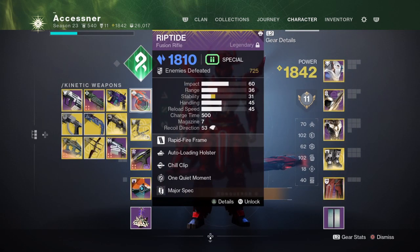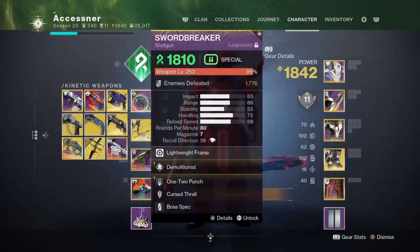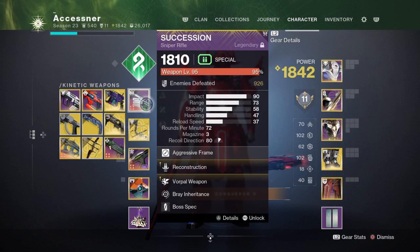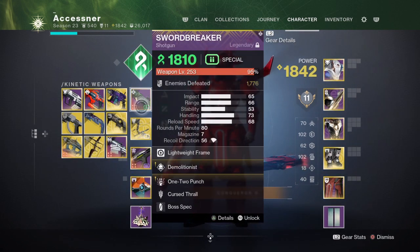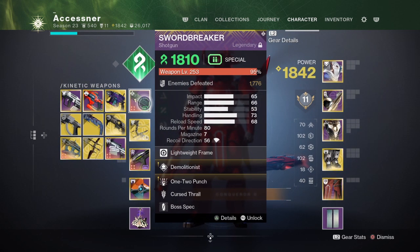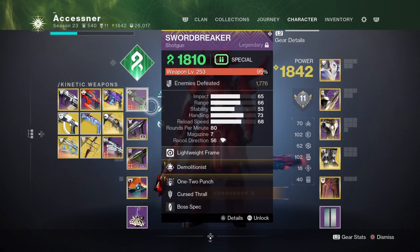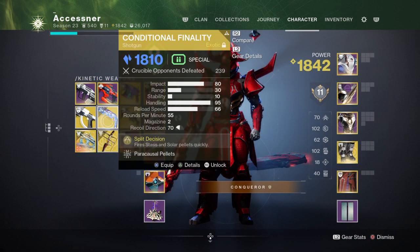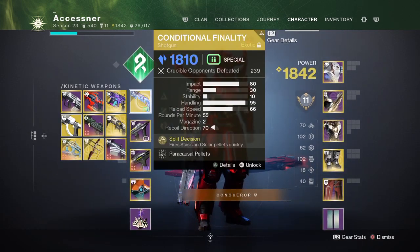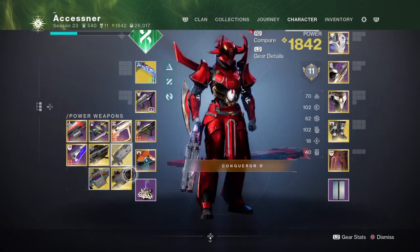For the primary slot in the third encounter, if you are on the Tether team you could do Fusion or Shotgun. You can also run a sniper, though I don't recommend it. If you're on the ice team, I recommend using a shotgun because you can solo the ice and one-shot it really quickly and efficiently. If you don't want to run that, you can run an SMG to deal with the ice — a bit slow but it works. You can also add Conditional Finality here for a great build. A good loadout: Minotaur weapon, ad clear slash ice weapon, and then Linears, Rockets, or Support.